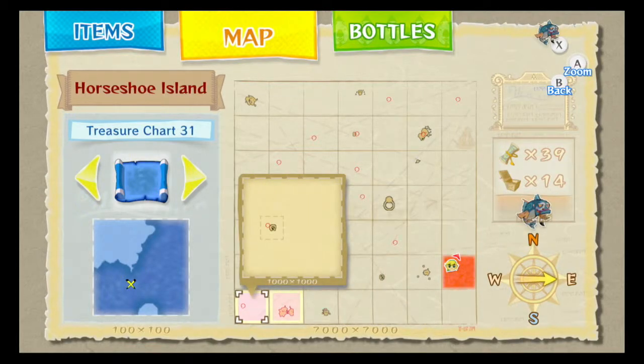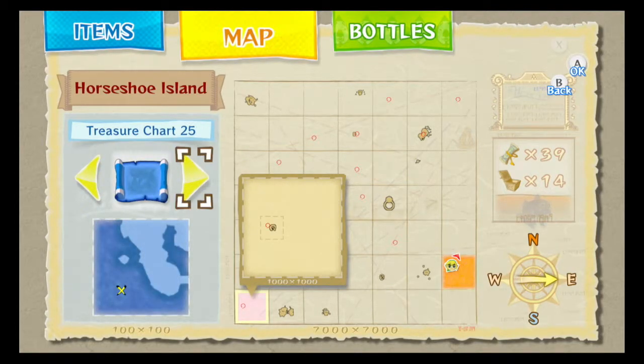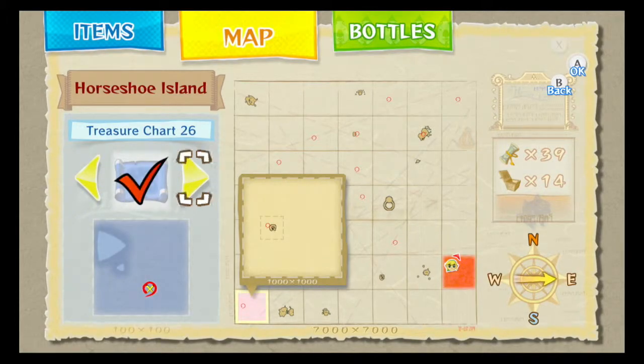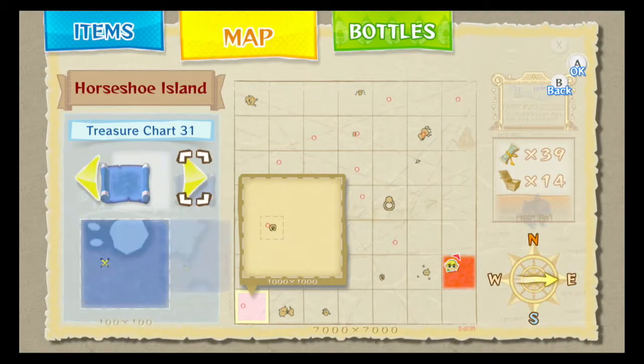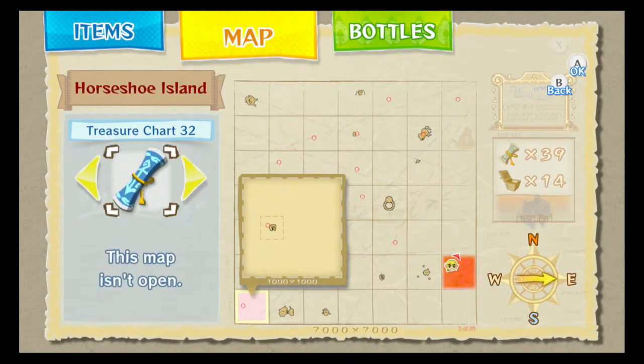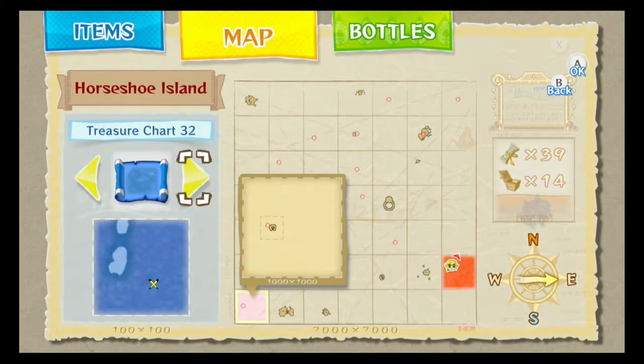Going to our inventory — that is treasure chart number 25. Going down the list: 25 is the one we just got; 26 was from the Octave chart we got a long time ago; chart from the Tower of the Gods; number 32 is from the Three-Eye Reef — I didn't share that because all the reefs are basically just the same stuff, not very much to do, and you have to do it like six times — just tedious. 33 is from Windfall Island, the one we got last time.